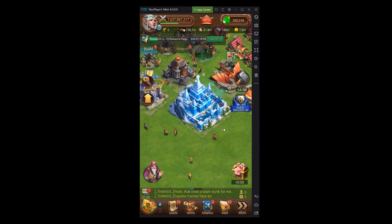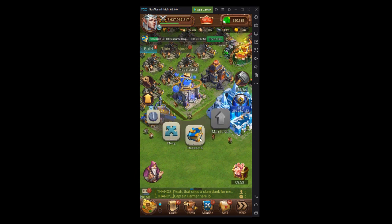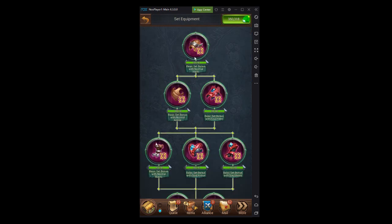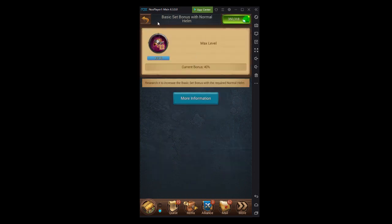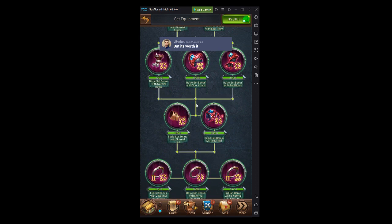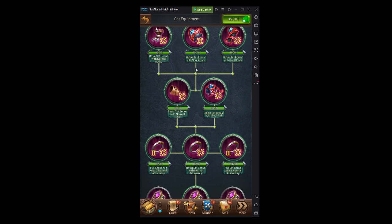There are also researches you can do to increase research speed. One is the set equipment research — the basic set bonus with a normal helm gives 40%. Getting the normal helm, boots, tail, and accessory adds up to an extra 120% research speed. However, those ten researches take a lot of speed-ups and the return isn't huge, so it's not a top priority early on.